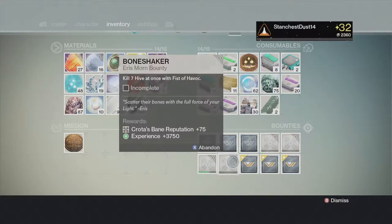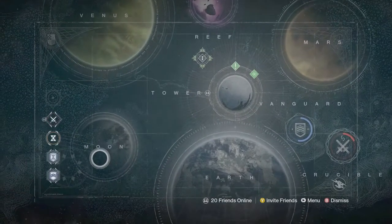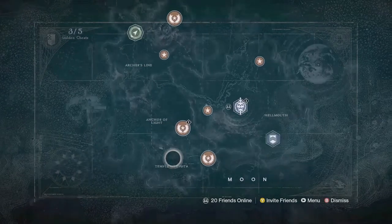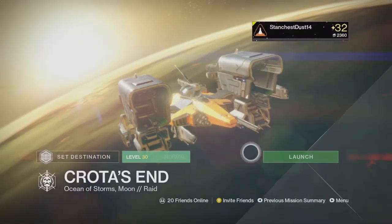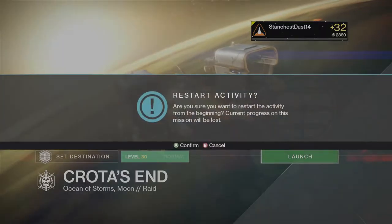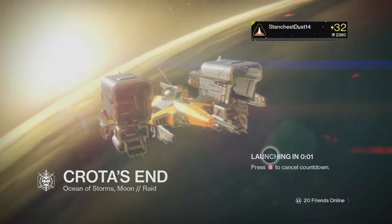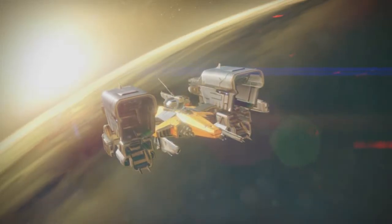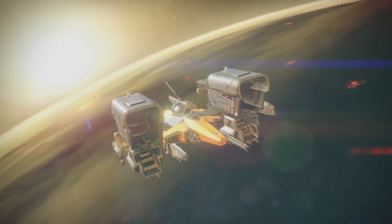Taking another look at a bounty — Bone Shaker — killing seven Hive at once with your Fist of Havoc. The best way to do it, or at least my favorite way, is to go to the Cosmodrome patrol, start it fresh, and once you get down there you're going to want to let your super charge for a little bit, so you can run it and beef up your super.